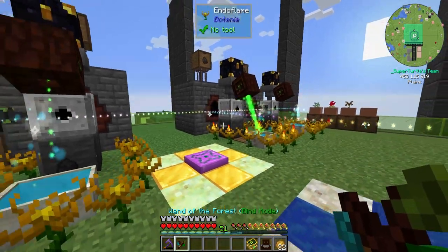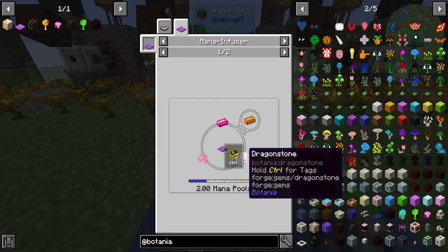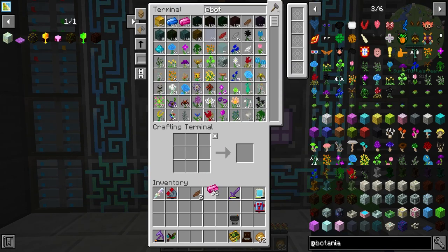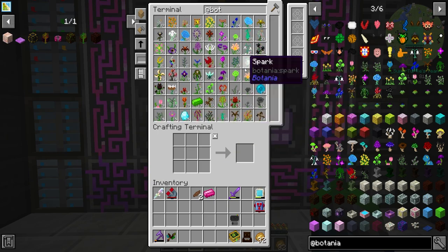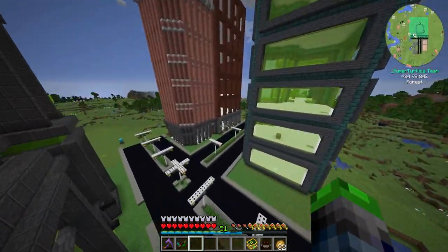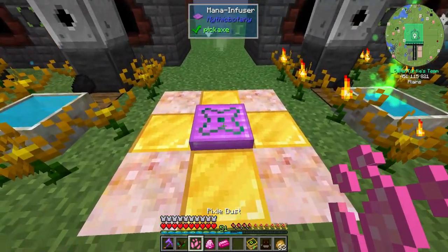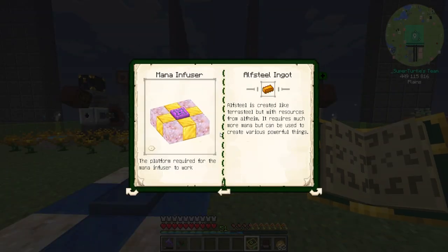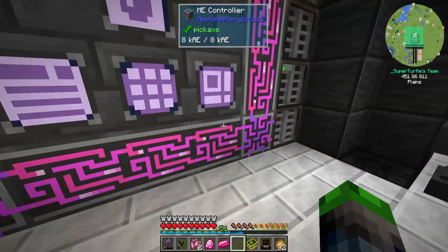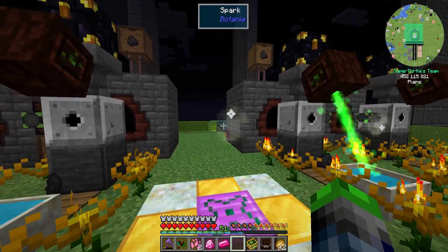Very cool. So if we click it here — look at that. So to make the ALF Steel, we need Elementium, Dragonstone, and Pixie Dust. So we have the Elementium here and the Mana Diamond. We need to convert it over to Elementium — chuck this guy in, chuck this guy in, there we go. So let's go ahead and throw in the Pixie Dust, Dragonstone, and Elementium. It takes two Mana Pools and a Dominant Spark upgrade to pull from mana. We do have that upgrade for the Spark — let's see if we can just click it. That definitely worked.